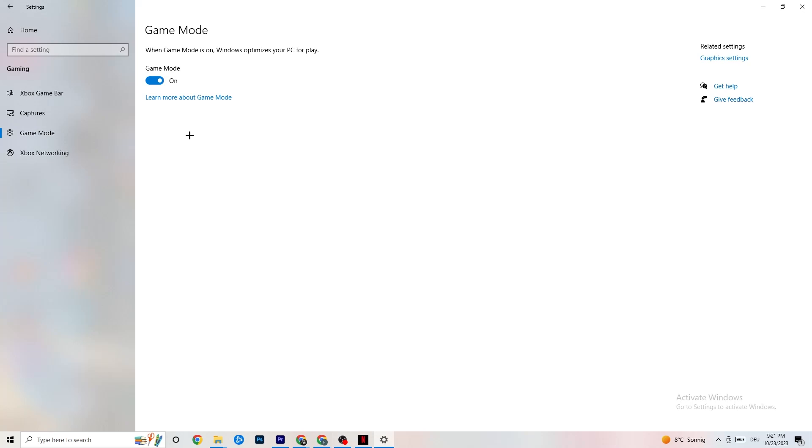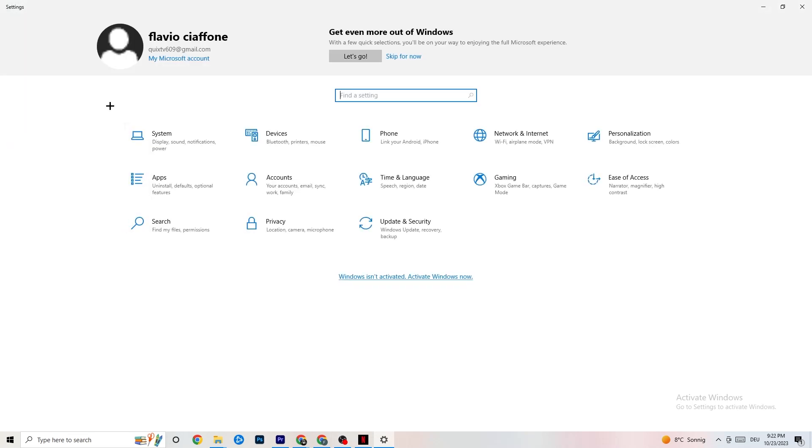Next, hit Game Mode. This one is a little tricky — I can't tell you definitively to turn it on or off. You need to check it for yourself. Turn it on, test your game, then try turning it off and see which works better. Once finished, go back to the main Settings.